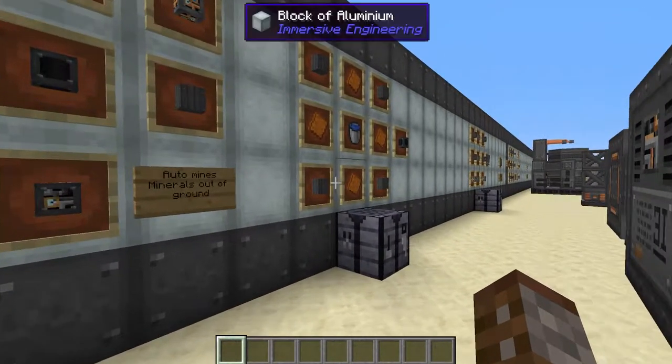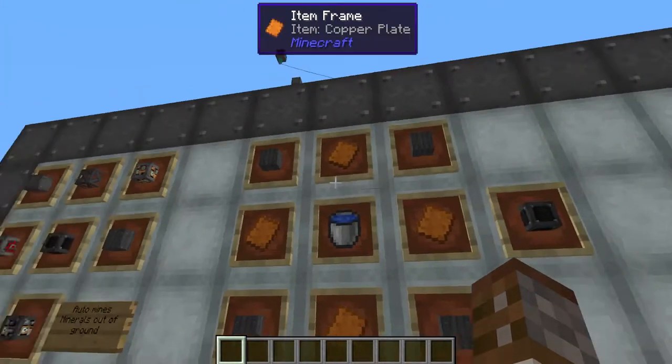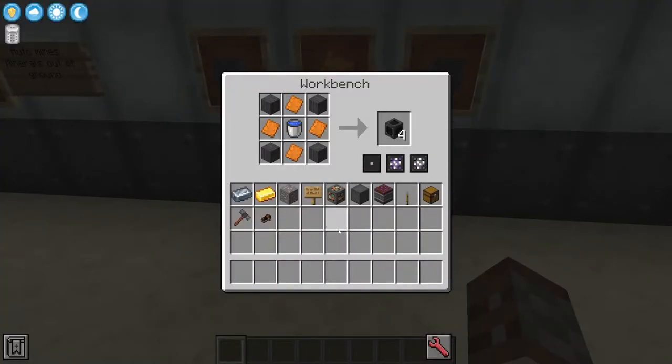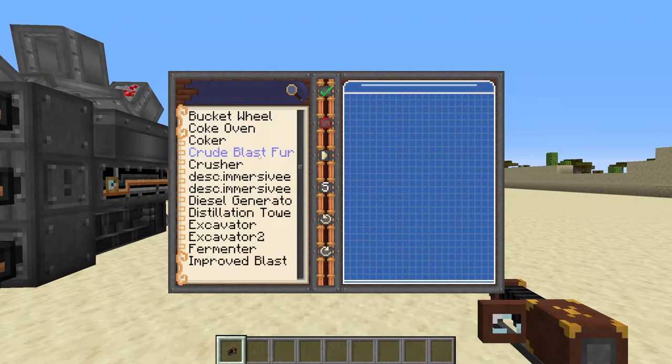We've covered all of these before except the radiator blocks. The radiator blocks are made with four steel sheet metals, one water bucket in the center, and four copper blades — you will get four of these per craft. When using your projector, right-click and scroll down to where you see excavator.